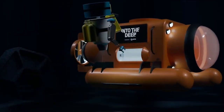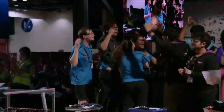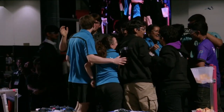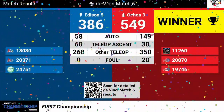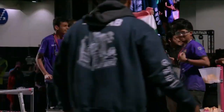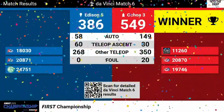And this match goes to the Red Alliance! Red Alliance becomes our Into the Deep Presented by RTX Champions. Introducing your champions: Team 11-260, Upper Creek Robotics; Team 20870, Team Matrix; and Team 19746, the Brainstem Robotics team. And now introducing your Into the Deep Finalist Alliance: Team 18-030, Viperbots Leviathan; Team 20871.